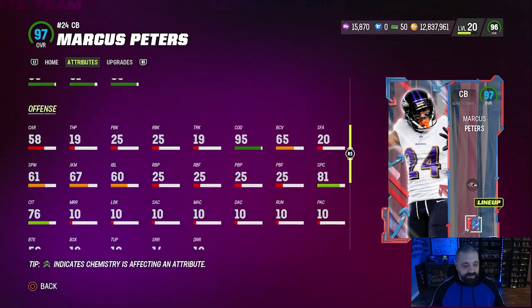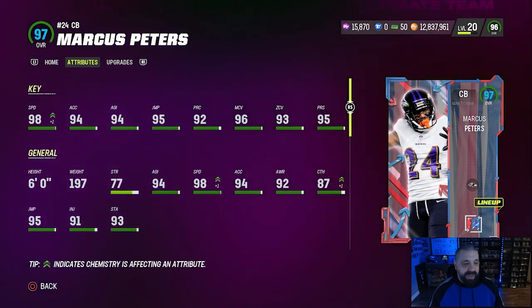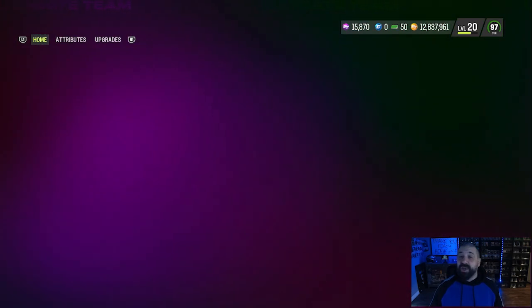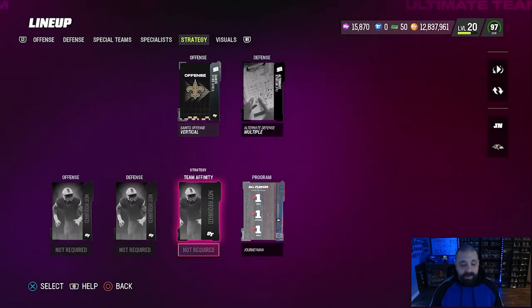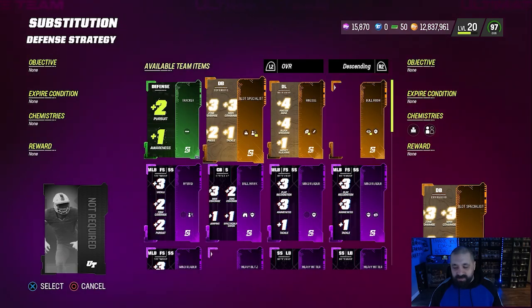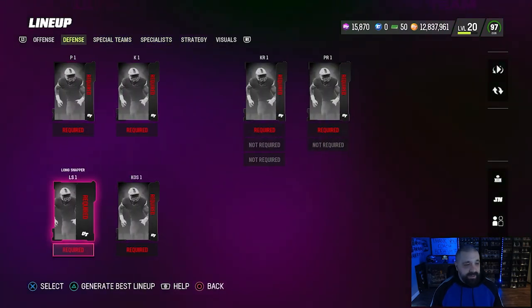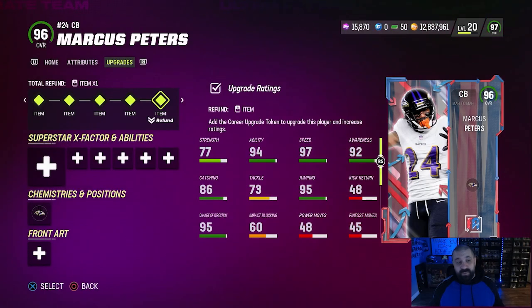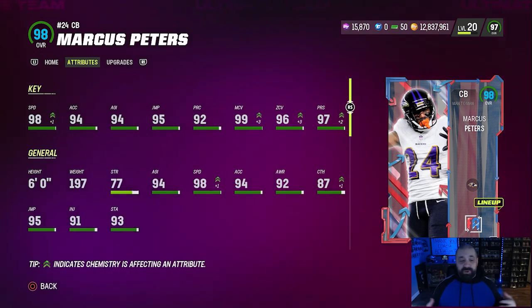His tackle only goes to 74, which isn't amazing, but I wouldn't let that deter you from using this card — it's still a very good one. Now if you have additional strategy items on defense, for me personally I use Slot Specialists — that gives plus two to press, plus one to tackle, and plus three to zone and man coverage. With that, he goes to a 98 overall. So with the right strategy items on defense, we're looking at 98 speed, 99 man, 96 zone, 97 press.